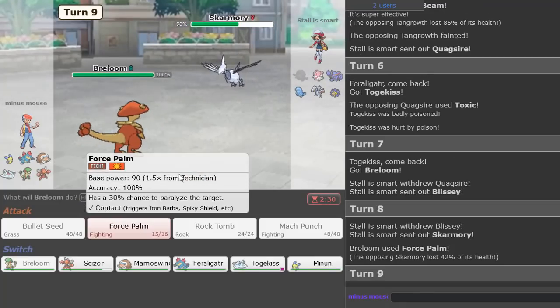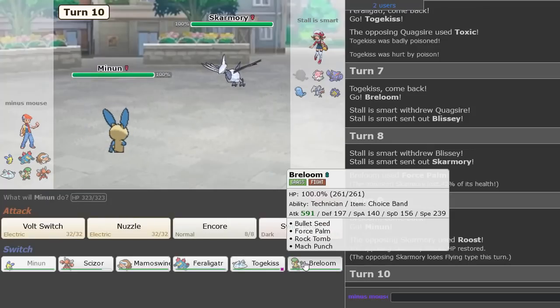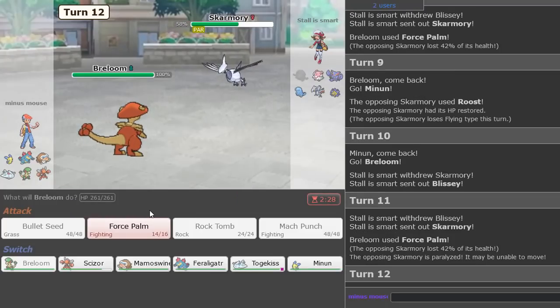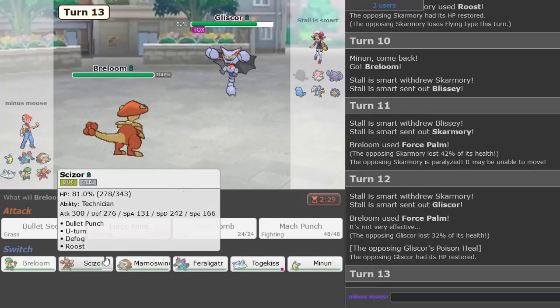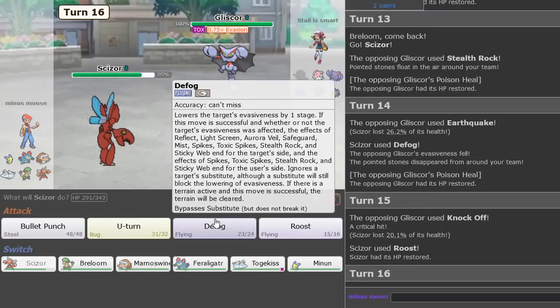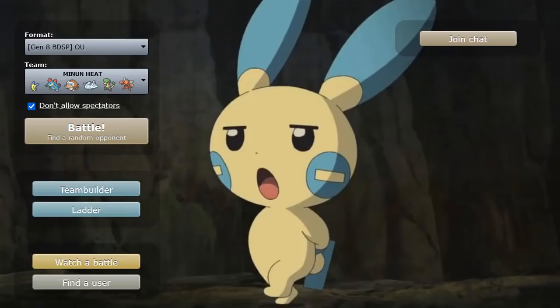I'm going to Force Palm here as Skarmory comes in — definitely don't want to stay in. Going Minun, and then switch to Breloom. Force Palm again. Paralysis obtained. Force Palm again as Gliscor comes in, we get to go into Scizor. He gets up Rocks, we Defog, then Roost, then U-turn. Forfeit. Destroyed Stall.